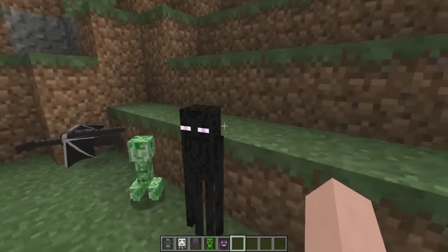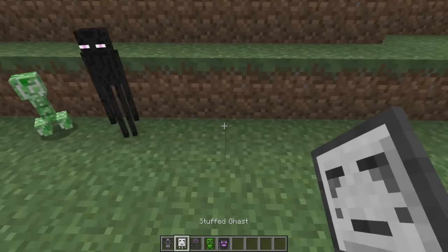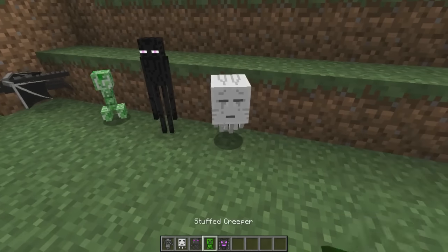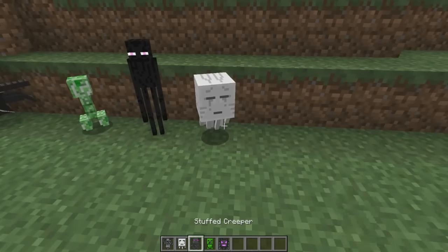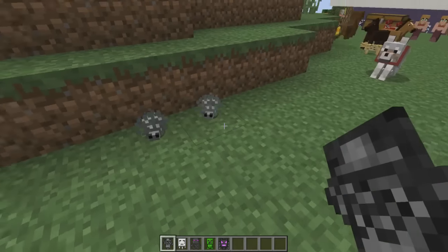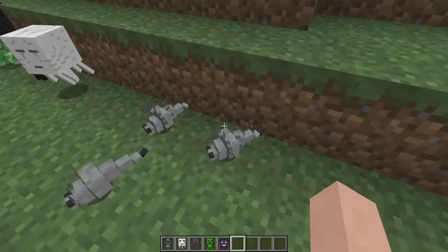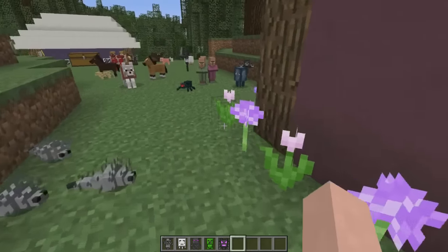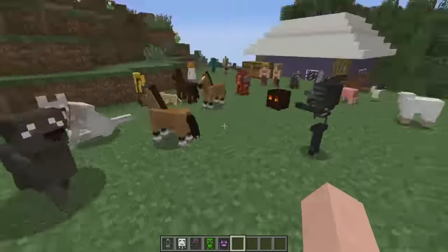Okay, so this is the last one they have for this mod. This is the ender dragon — it's so cute! I love this one — mini dragon, that's so cute! And then this is the stuffed creeper. I don't know why I don't like creepers, they just look weird. And then this is the stuffed enderman — oh my god, he's pretty tall. And then this is the ghast — you guys know what this is. And then the stuffed silverfish — oh my god those are so weird looking. Is that like a fish or is that like a worm? It's like both. That's creepy looking, like the spider.